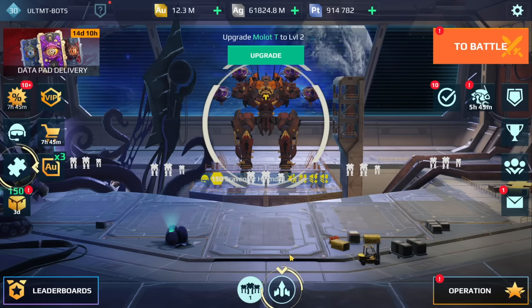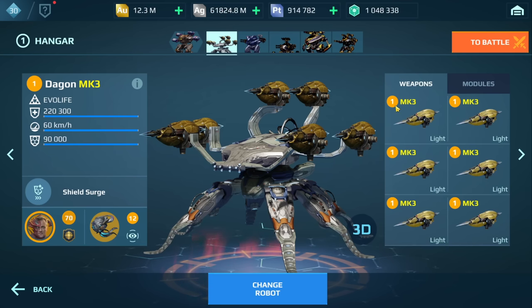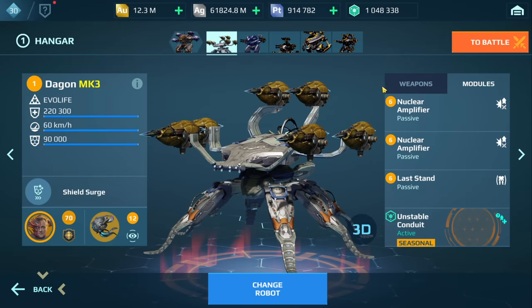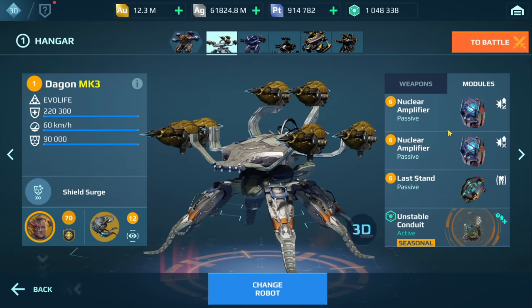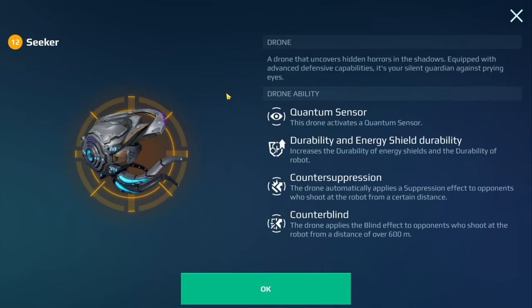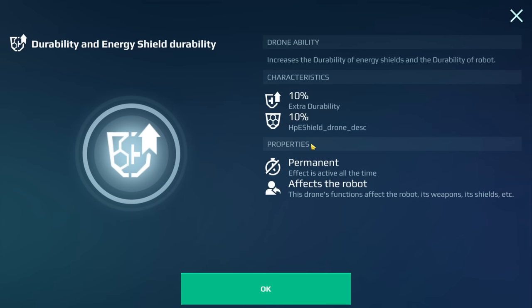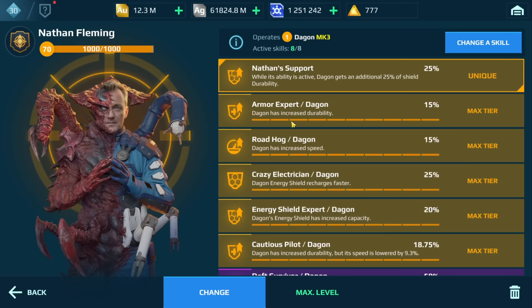So I'll show you the entire build now for this Dagon needle build. Here are the needle weapons and a couple of stats. We have two nuclear amplifiers, last stand, unstable conduit, and the seeker drone - which helps with durability and energy shield durability, increased by around 10 percent. There seems to be a mislabeled description in the shield drone section.